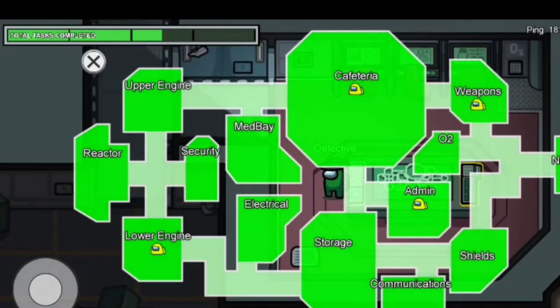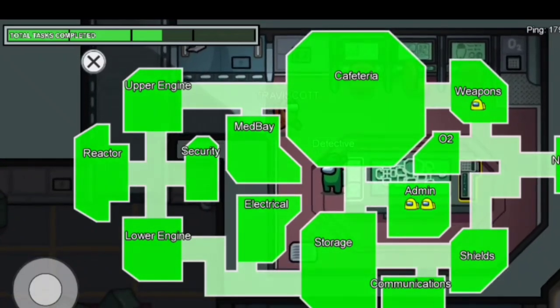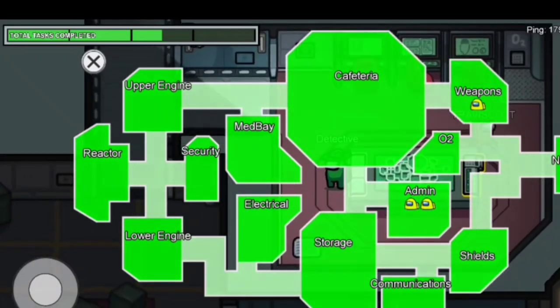You can walk into the admin room, click on the map bar, and you will have access to the crewmates' locations. Use this information to vote out the suspicious crewmate.